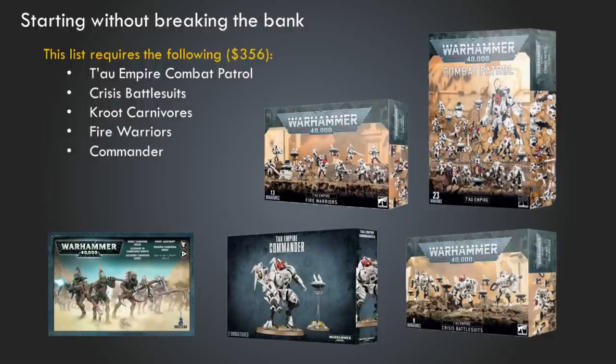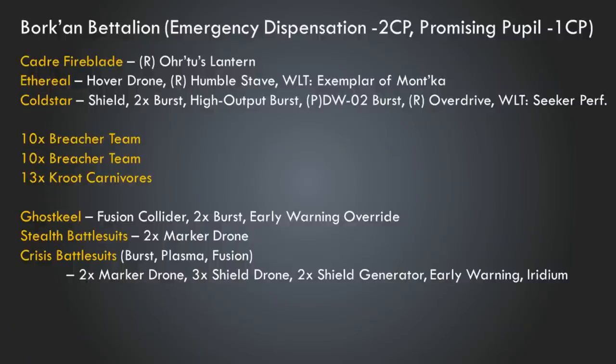Let's take a look at what you could build with this as a 1,000 point list. This is a Borkhan Sept detachment. Borkhan is one of the sub-faction types you can select for Tau — it's focused on extending range and making vehicles and battle suits a little more durable. I think it's a really good learning Sept for most players because it doesn't introduce additional mechanics; it's more of the same with not a lot to remember. It's also just a pretty darn good Sept to begin with.